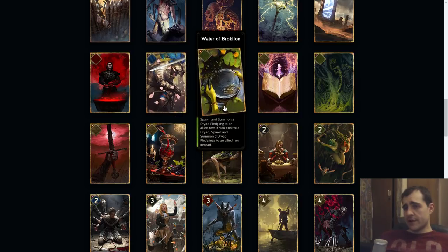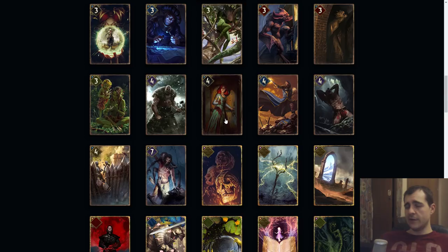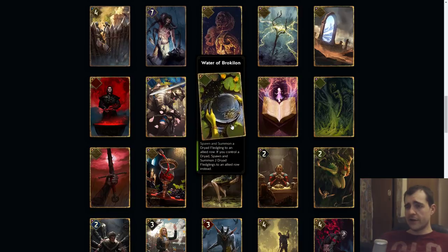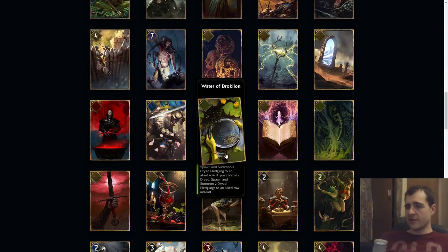Water of Broculon: spawn and summon a Dryad Fledgling to an ally row if you control a Dryad. So Dryad Fledgling — this one looks pretty good with Harmony. These are kind of worth a five but cost four, and Water of Broculon gives you two of them, which works pretty well. This is only a good card if the meta is not removal heavy. I don't know the exact cost — I think it's like nine or ten because you get two at the same time, which is better than one.